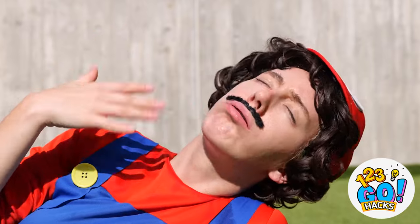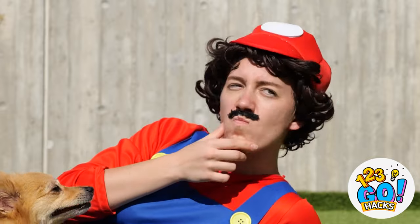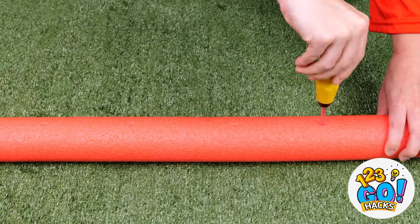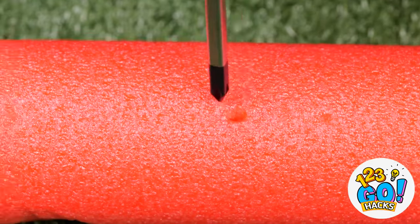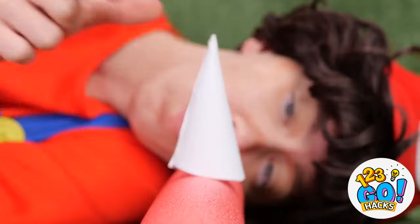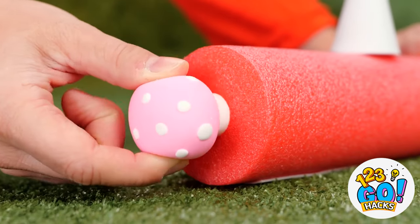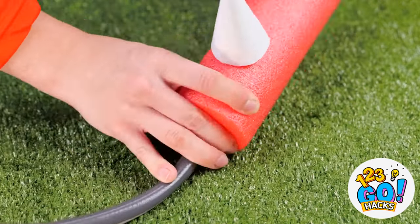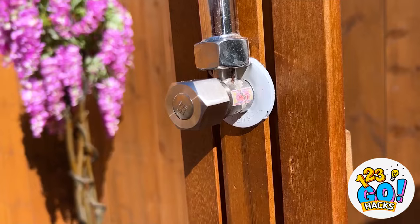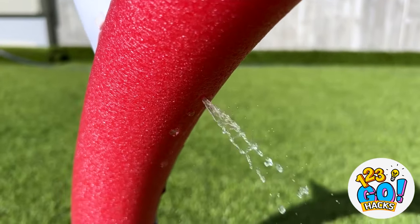Wow, it's hot! Wanna go visit that penguin level? How about this? Grab a pool noodle and poke some holes in a line. Add some paper cones on the back. Plug in one end. Add a hose to the other. Turn on the water. And now we're keeping cool.